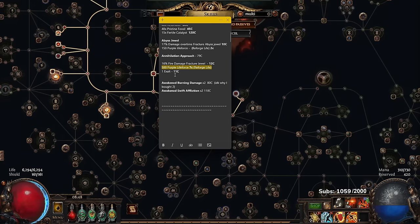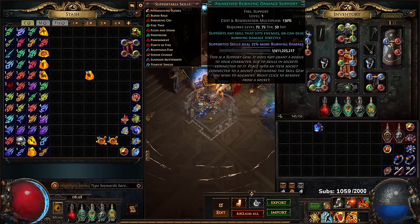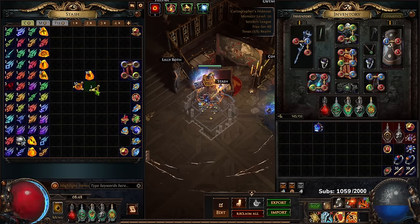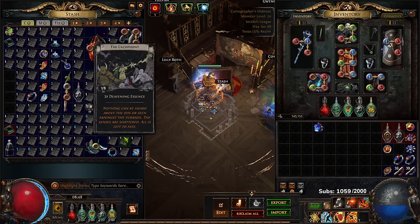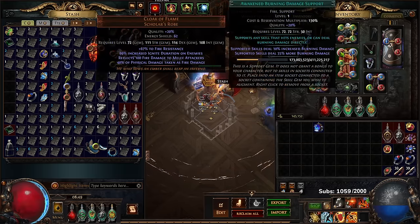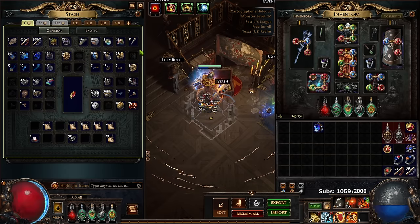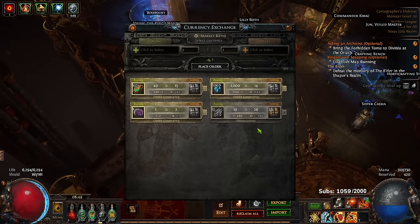We're nearing the end — I bought two awakened burning damage gems by accident. It's like messaging ten people for an item and two respond at the same time. The extra one is just sitting in the stash tab of failure since I can't sell gear outside of T17 maps. I also collected every div card out of habit since I haven't updated the loot filter yet. We also got two awakened swift affliction gems for 110 chaos each. One big thing I'll need to do is liquidate currency into GCP to quality all gems, or I could run the lab. I'll also grab an awakened elemental focus.